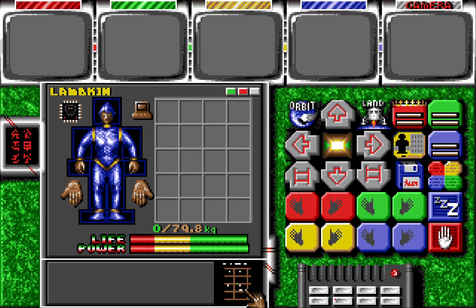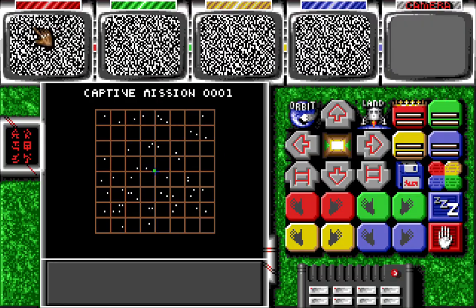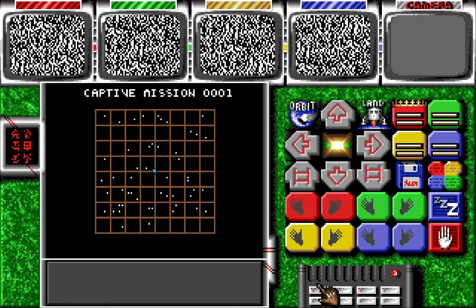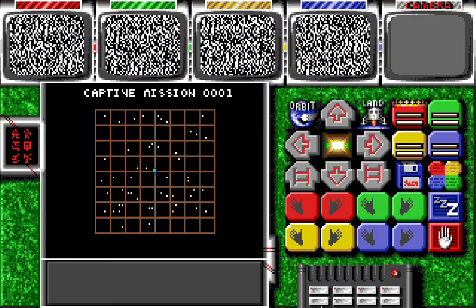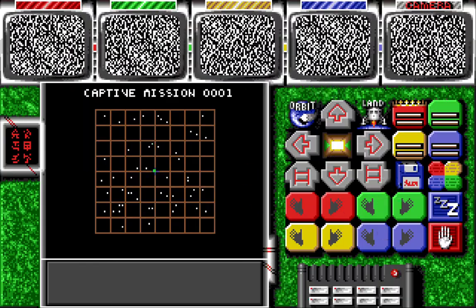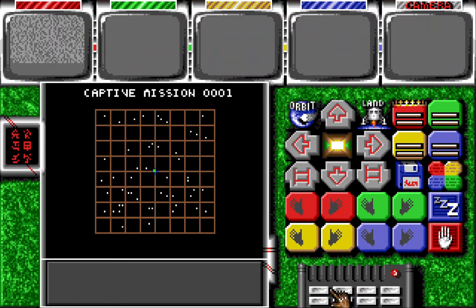Always make sure your area is clear before you go into the shop. These buttons control the top screens for red, green, yellow, blue, and your camera. They will come in handy later on when you buy your optics and devices.